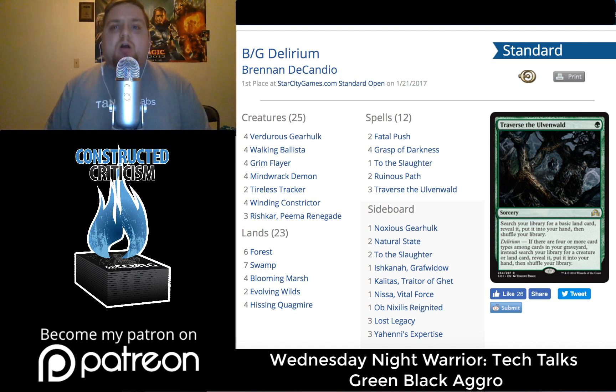We're going to dive deep and look at the card choices that some of these decks made and why they made them, what they were looking to get out of it. We're going to start with the first place deck titled Black Ring Delirium by Brennan DeCandio. This deck looks really sweet. Calling it Black Ring Delirium is a little disingenuous considering how different it is from the other Black Ring Delirium decks you might have played at recent FNMs or different tournaments.